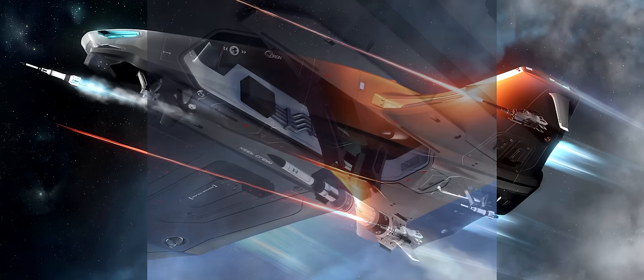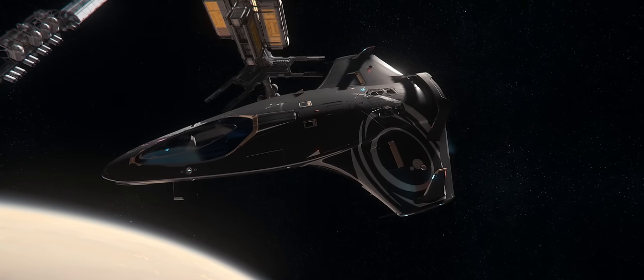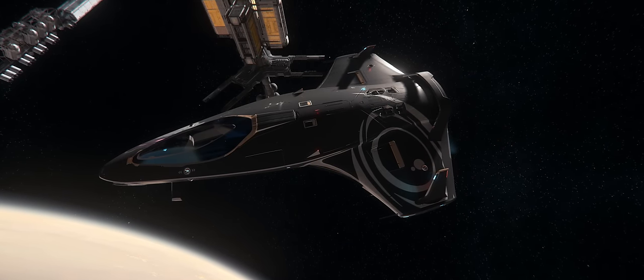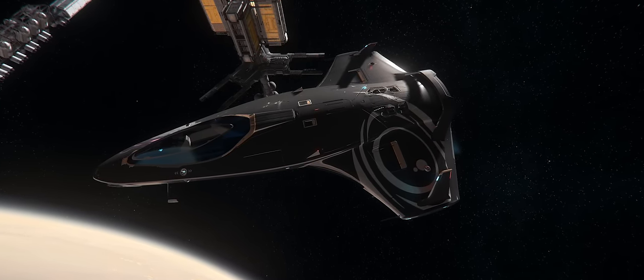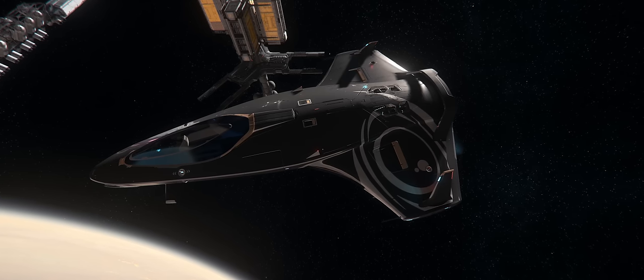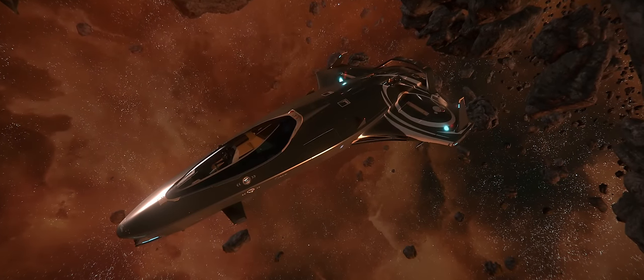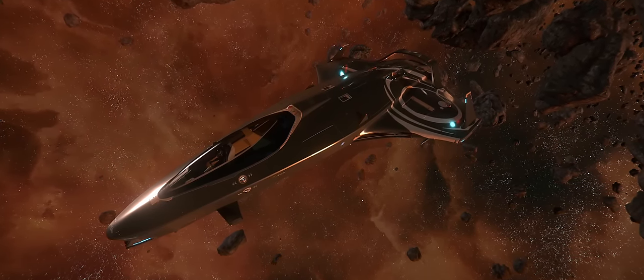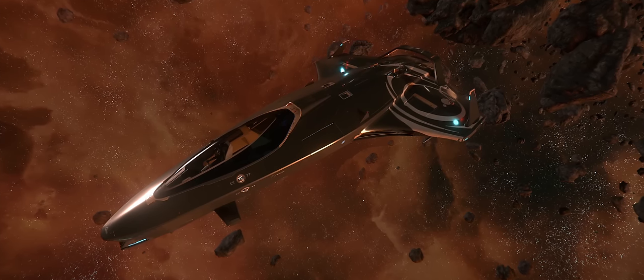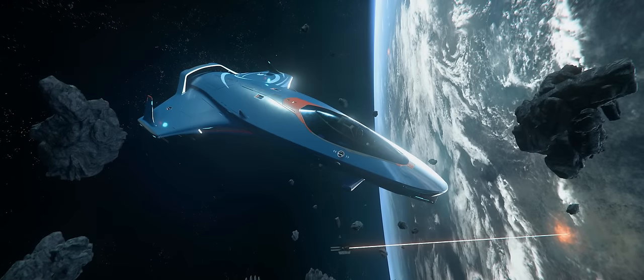The rotary loading mechanism for these missiles is very similar to what the Eclipse has, but on a much smaller scale. One other thing about the 125a that sets it apart from the rest of the series is that it comes stock with all military grade components, while the other ships have a default loadout that consists of all civilian class components. I can see this ship being an easy choice for people who like the 100i but want more speed and an increased missile capacity without having to sacrifice any additional features to get it.